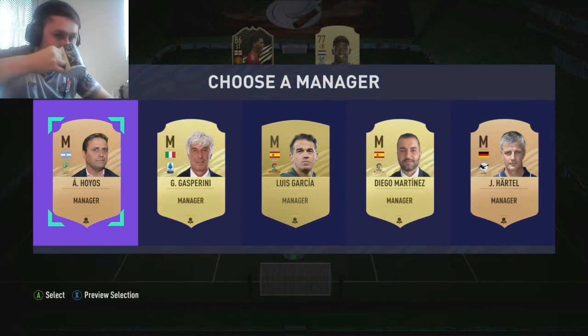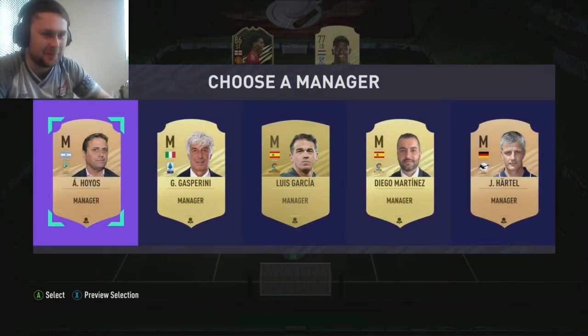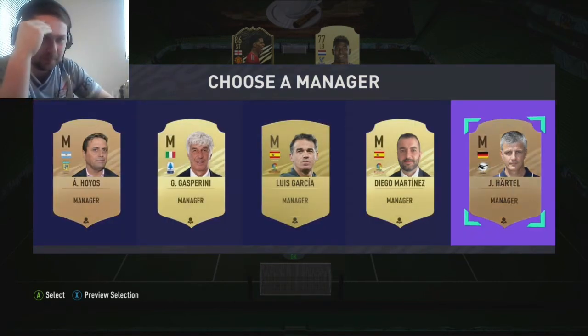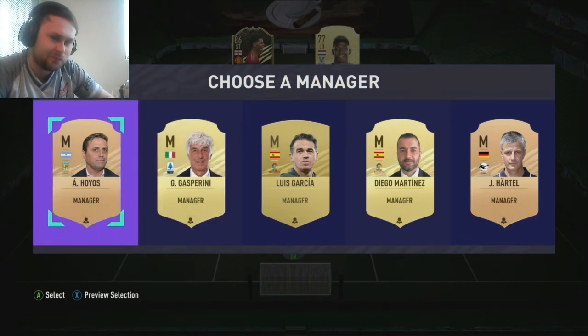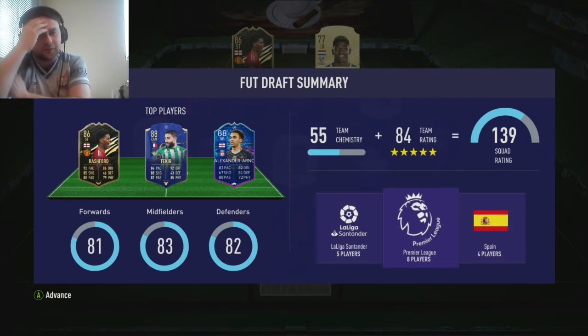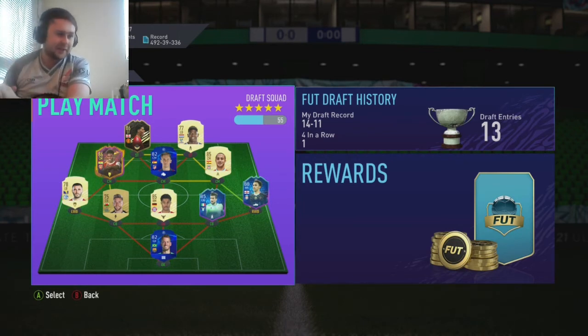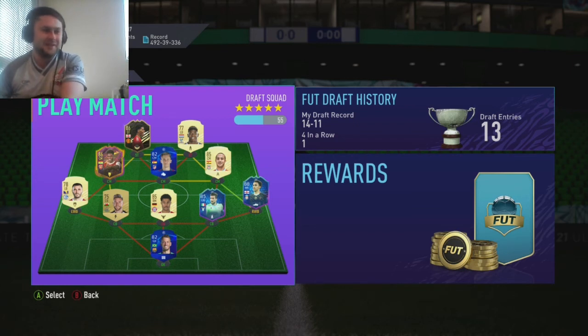There are two Spanish players in there I'd like. If Dean Smith is there and I pull him I'm going to be very happy. Let's go with number one - you've picked the worst possible one. Right, to summarise: that is a 55 chemistry, 84-rated team. We've got a 1-3-9. Neto at goalkeeper, Dummett, Gnabry and Acerby at centre-back. Trent Alexander-Arnold is the only player on full chem at right wing-back. Klajanak at left wing-back. Partey, Llorente and Thiago make up the midfield, alongside Rashford and Van Arnholt up top.